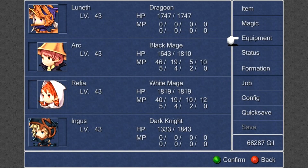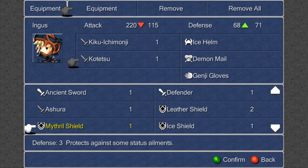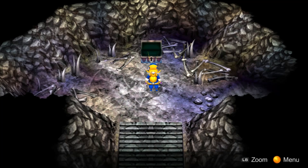There's a weapon for Ingus here, and there's an interesting fact about the Kiku Ichimonji. Looking it up: 'Kiku Ichimonji - chrysanthemum straight line - is a collective name given to the katana, a type of Japanese sword made by 13 swordsmiths who were in attendance to Emperor Gotober in 1208.' Straight from Wikipedia, so don't say this isn't educational!